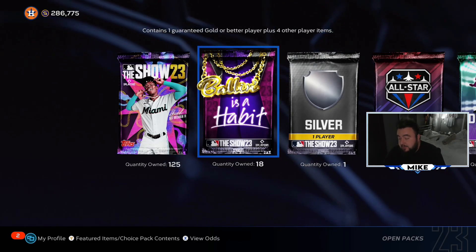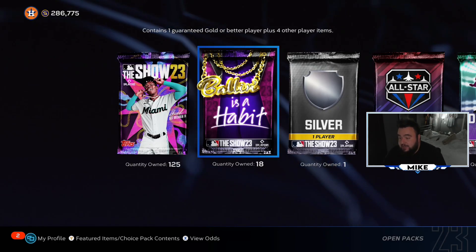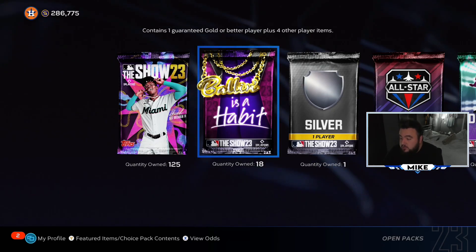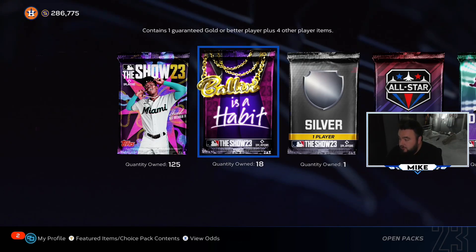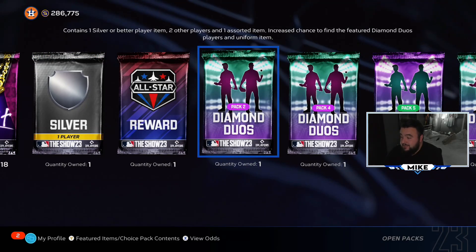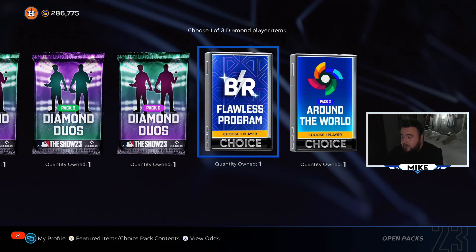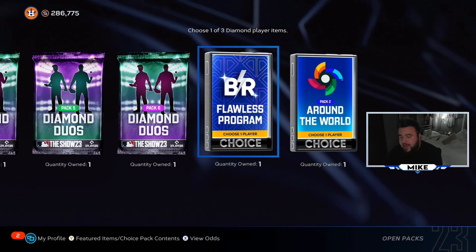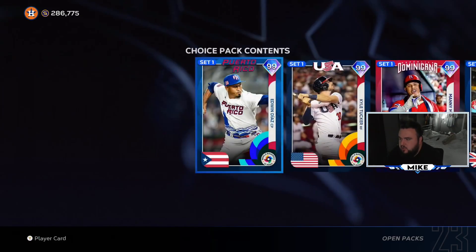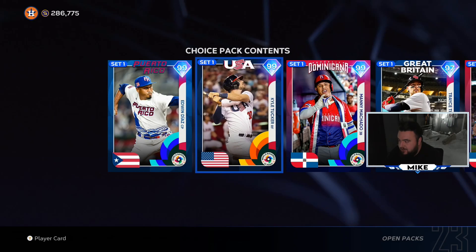About 98% of these packs came from doing the team affinity grind. The grind was a lot, but the rewards you get from doing all the mini seasons and everything in the team affinity program - you get a ton of packs at the end of the day. We're going to bust these open and see if we can get some big hitters. We also have the flawless program reward from the last BR program, and another Around the World two-pack with a chance to get Kyle Tucker.